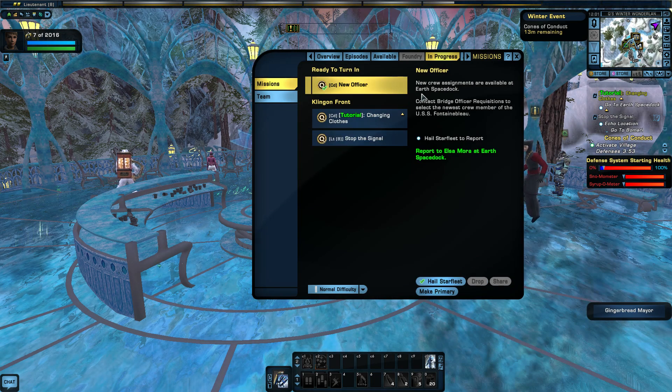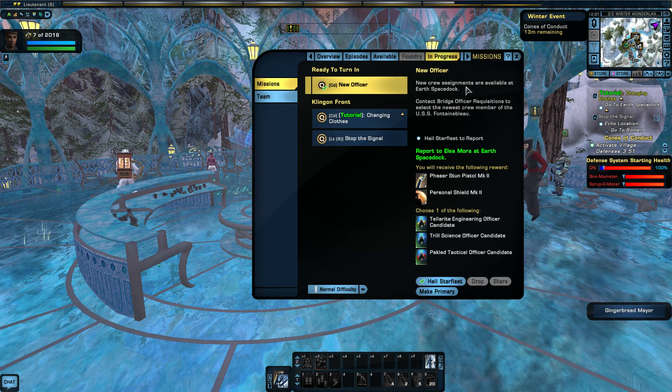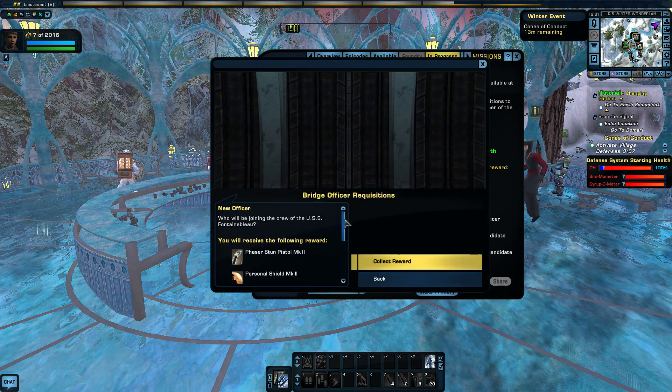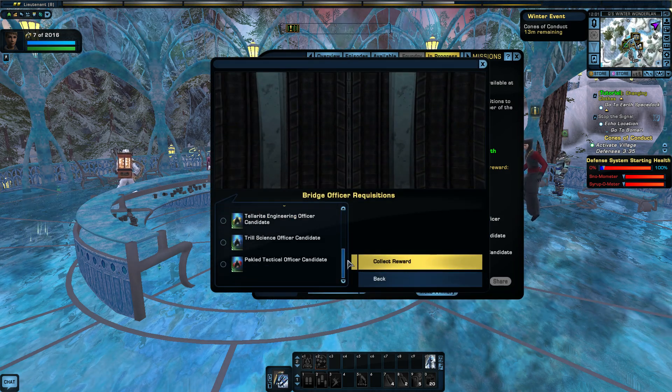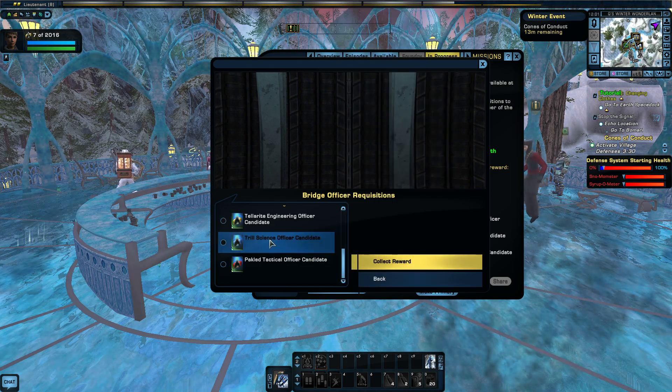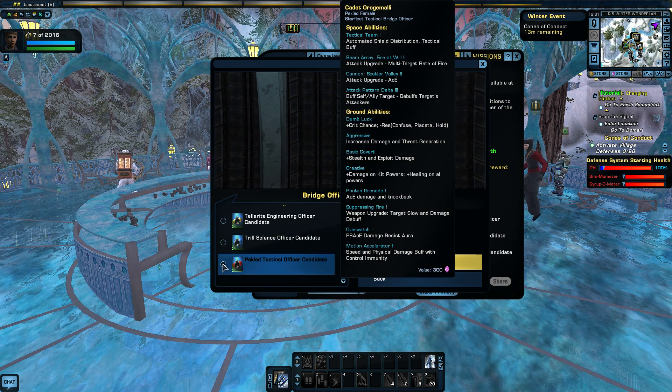There's a 'ready to turn in' thing here — new crew assignments are available. Contact bridge officer requisition. So we can choose. None of them are purple. What do I think I'll need next? Maybe a tactical.